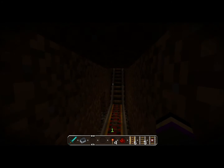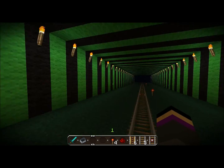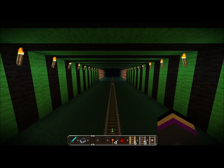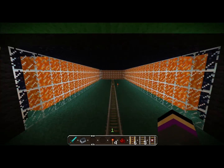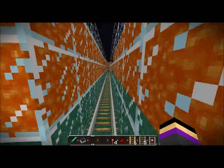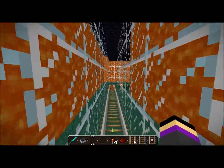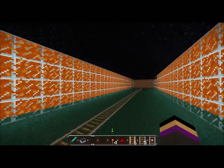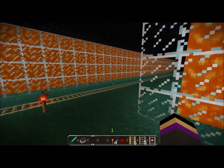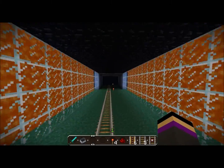I gotta close that, actually. So then you get up here and go into this room with blue and green. And then you go straight on that. The next room is lava, and you go through this lava section, then through this single narrow part right here. You go through that and then get into a bigger space. I don't like enclosed spaces, but oh well.